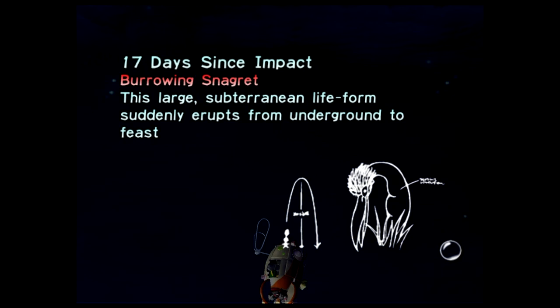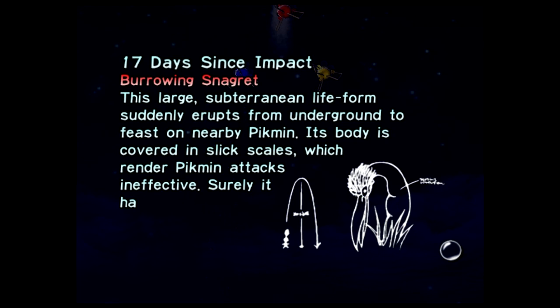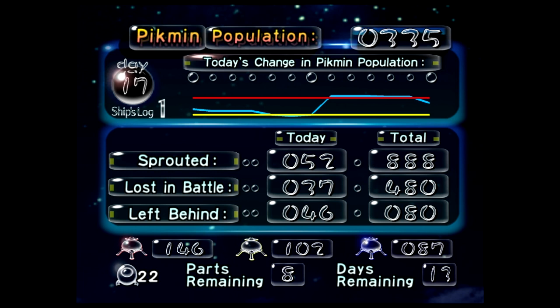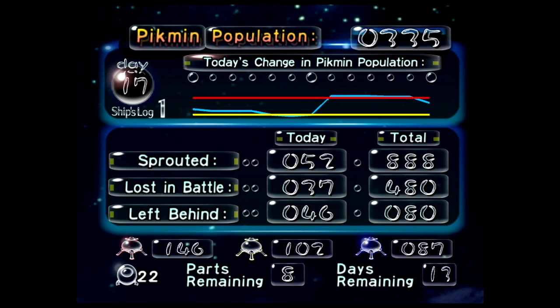Burrowing Snaggrets — its weak point is its face. Throw Pikmin on its face. Left behind: 46. I'm sorry, I should have listened to you. That was overall a good day — kind of, except for the last two seconds.